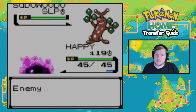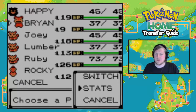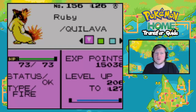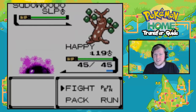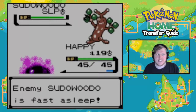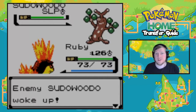So let's do this. My team — I haven't played this Crystal version in a while. I have Happy, a Gastly; Brian, a Slowpoke; Joey, a Rattata; Lumber, my Cyndaquil; Ruby, my Typhlosion — sorry, not a Typhlosion; and Rocky, who is the Onix you get from trading a Pikachu in Violet City. That's my team. It's not the best, it's actually kind of awful, but it's okay. I have never actually completed Crystal yet — it's something I'm looking to do.